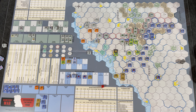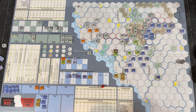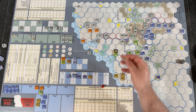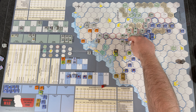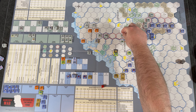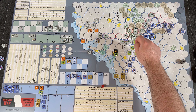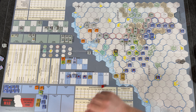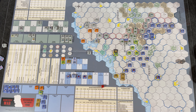DW means defender retreats one hex, and if the defending hex contains an intact fortification it converts to a stalemate — but we destroyed the fortification, so they must retreat. The garrison unit has no movement factor, so it's automatically eliminated. The Belgian army unit retreats across the Meuse. We advance the German army unit into Eben Emael. Good for the Germans — Belgium lost their fortress garrison but kept their main army unit. A higher roll would have reduced or eliminated the Belgian army.